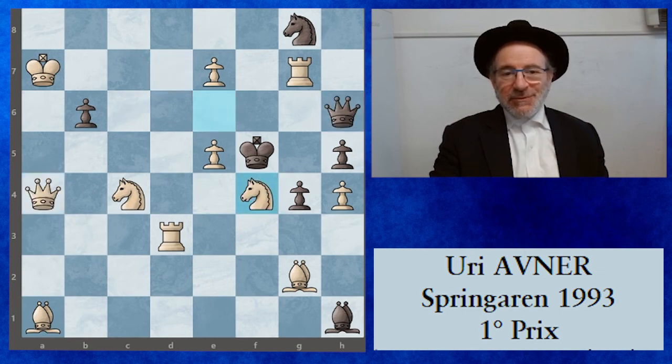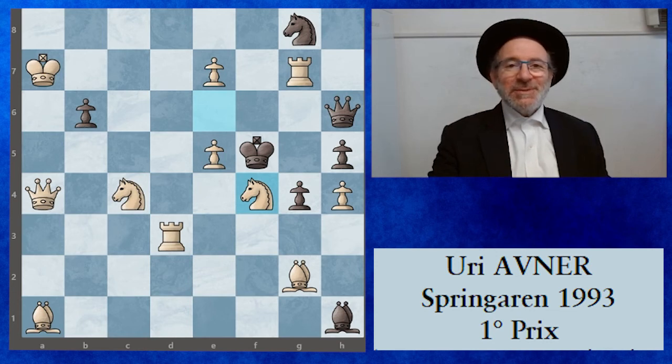There is no other defense by the black pieces, so that's it. It's one of the problems you can find in the book we made with my friend Rafi Rupin about the problems of Uri Avner. It's a very nice book. You can find how to order it at the address of Peter Gwozjak — it is written down here on the video. Next time we'll see another problem. Thank you.